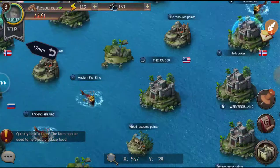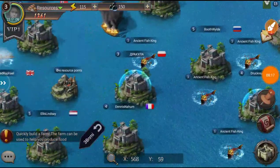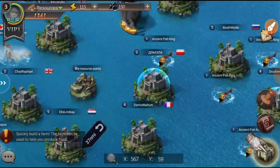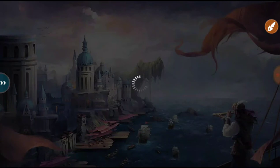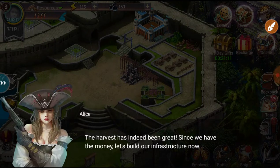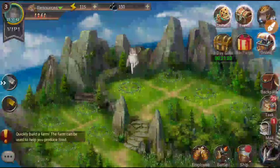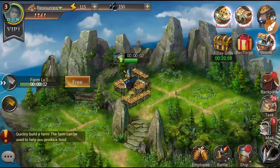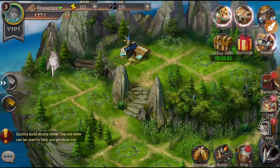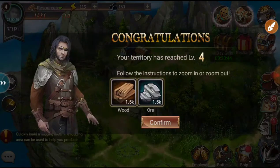I really don't like this name — not sure what's going on with that. The game says 'quickly build a farm,' so let's go back to our city. 'Harvest has been great — since we have the money, let's build our infrastructure now.' So we're gonna build a farm and finish it for free since it's less than five minutes. Territories reached level four.